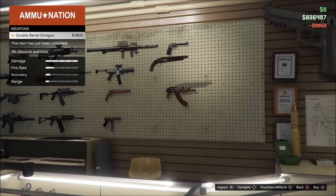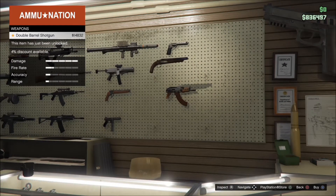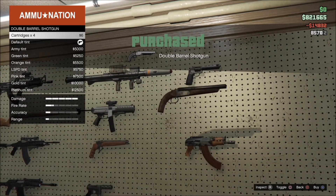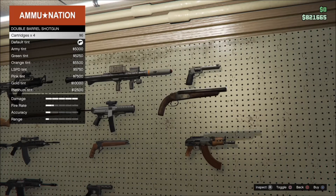The second weapon in this DLC is the double barrel shotgun, which is probably going to be pretty nice and overpowered up close — blast some holes in your enemies. So there we go, second weapon: double barreled shotgun. Those are the two new weapons with this new DLC on March 15th, 2016: the double barrel shotgun and the compact rifle.